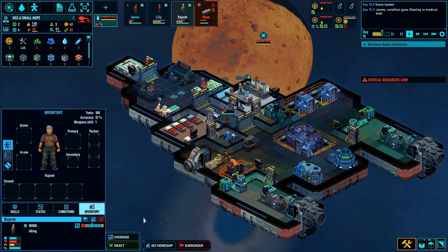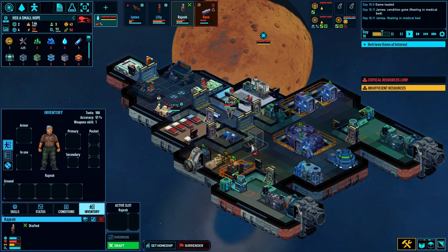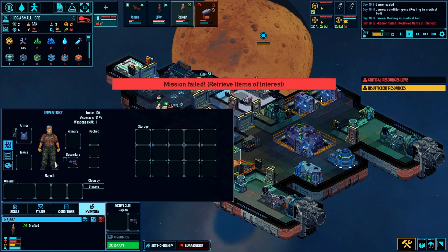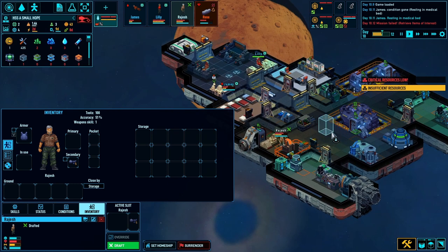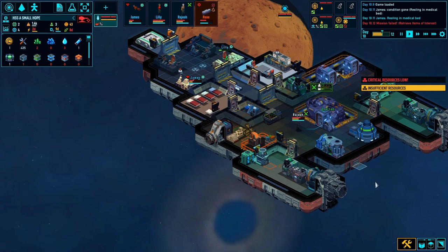We'll get Rajesh to pick up a handgun and put on a bulletproof vest. Some armor and a handgun for Rajesh. I think we'll try this rescue mission - if it doesn't work, it doesn't work. Worst comes to worst I'll be down two crew members. I am running low on food as well, I'm running low on everything pretty much. Right, let's get Rajesh in the craft and go on a rescue mission.